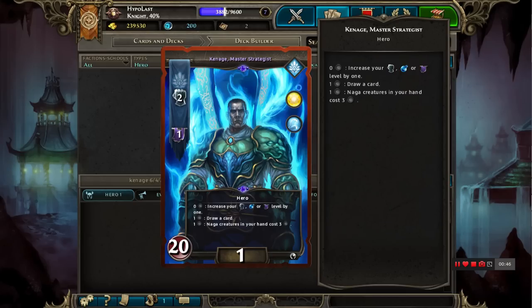The other thing about Kanage is he has access to two fantastic schools of magic: Light and Water. The main thing we're going to want from Light is Anael and Blinding Light, two very powerful cards that fit into our strategy really well. For Water, pretty much all of the Sanctuary heroes are water-aligned, which gives us access to Geyser and Ice Spikes, two also very powerful spells.